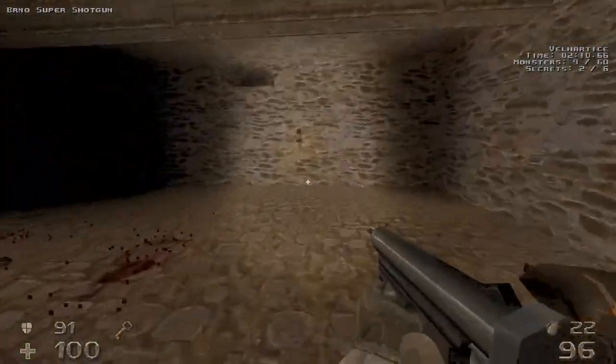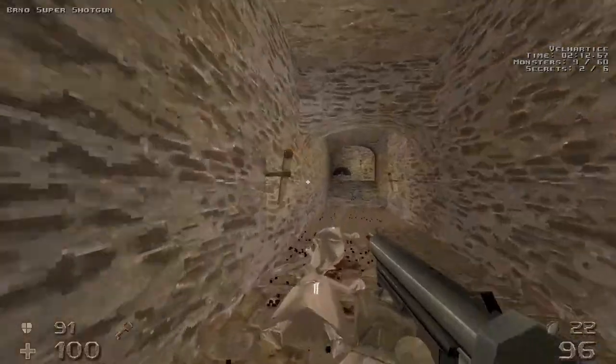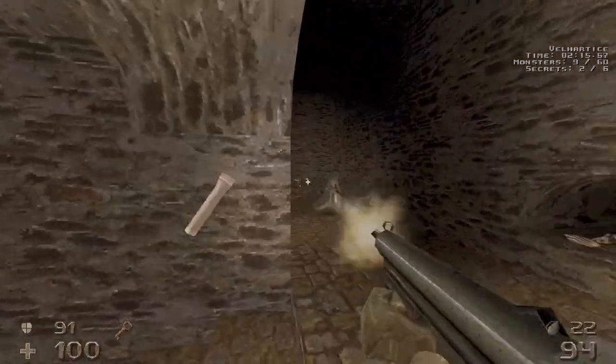Grab the super shotgun right here and we're gonna make our way back up through the crypt, fighting enemies as we go.